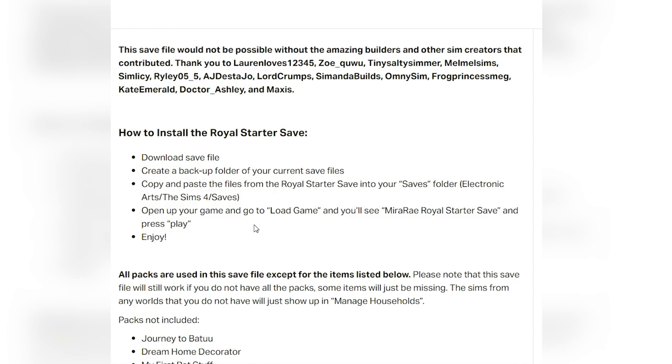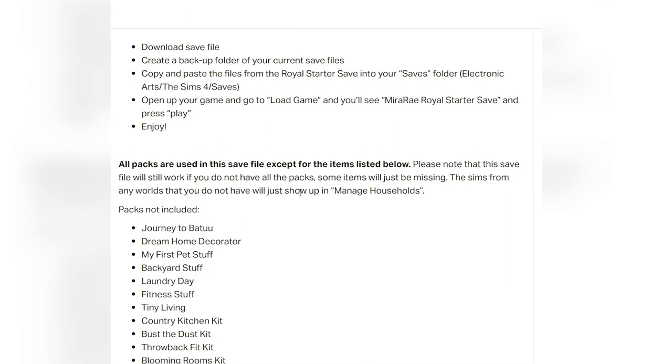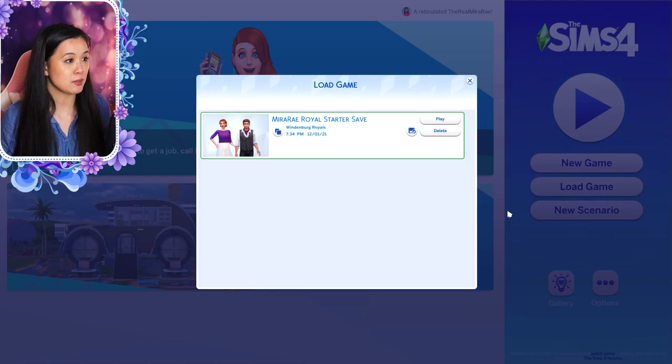How to install: download the save file, but first create a backup folder of your current save files, because I do not want to be responsible for anyone whose save gets messed up. Back up all your current saves, then download this save file. Go to your saves folder in Electronic Arts > The Sims 4 > Saves. Go to your downloads and drag and drop it into your saves folder. If you have a save file that already has the same file name as mine, just rename it — add a number or something so it doesn't replace any save files you have. Then go in game, open The Sims, go into Load Game, and you will see Mira Rae Royal Starter Save, and press play.